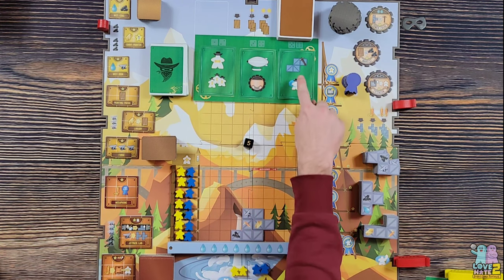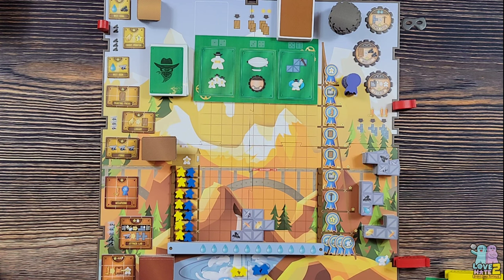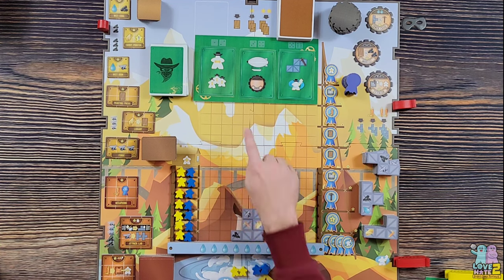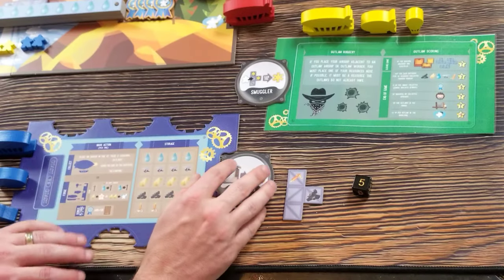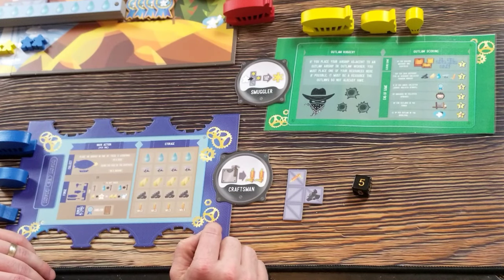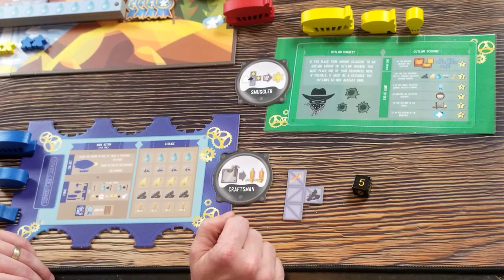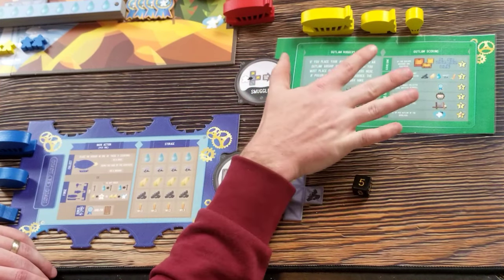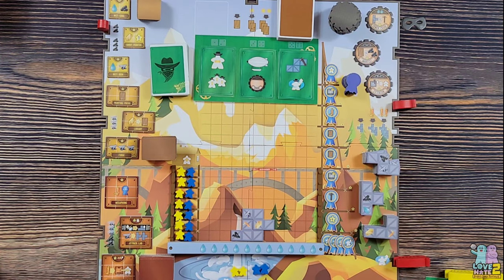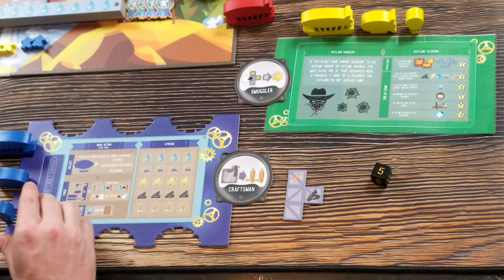On the outlaw's turn I roll a d6 to determine which of the three visible cards the outlaw will do. Cards typically have two different actions. There's one other way the game can end: if the deck runs out, the game immediately ends and we go to final scoring. I am the first player set up as the craftsman, so anytime I do the building action I get two whistles.